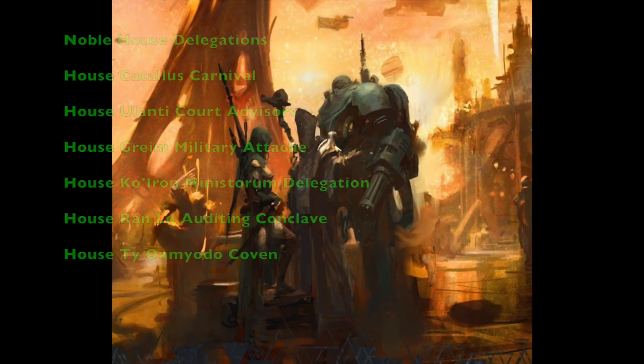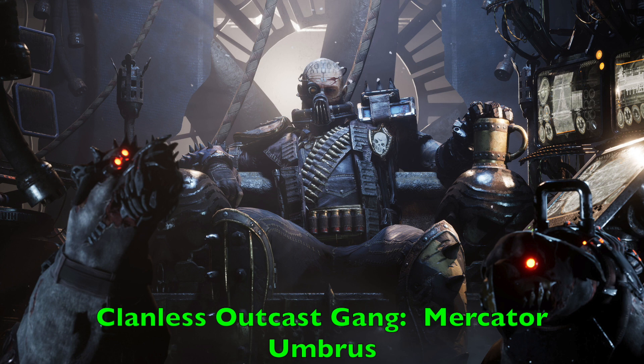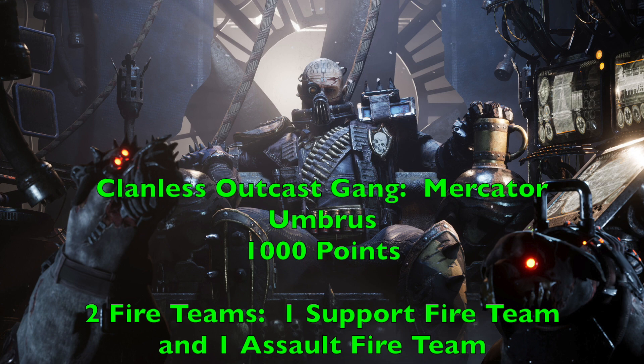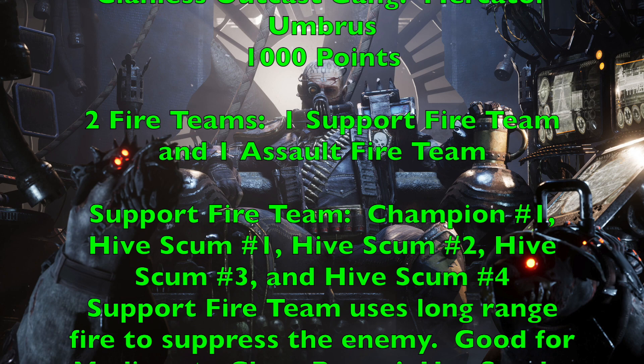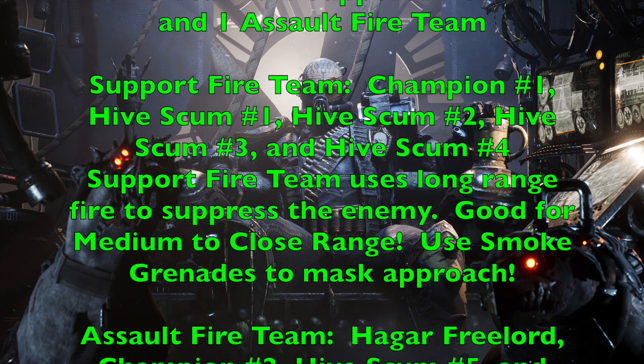Now let's look at our six example gang lists. The first is what I call the Clanless Outcast Gang — the Mercator Umbras — spending 1000 credits. It consists of two fire teams: a Support Fire Team and an Assault Fire Team. The Support Fire Team has Champion 1 and Hive Scum 1-4, using long-range fire to suppress enemies and smoke grenades to mask the approach of the Assault Fire Team. The Assault Fire Team consists of Hagar Freelord — the new Dramatis Persona from this book — Champion 2, and Hive Scum 5-6, flanking and destroying enemies.